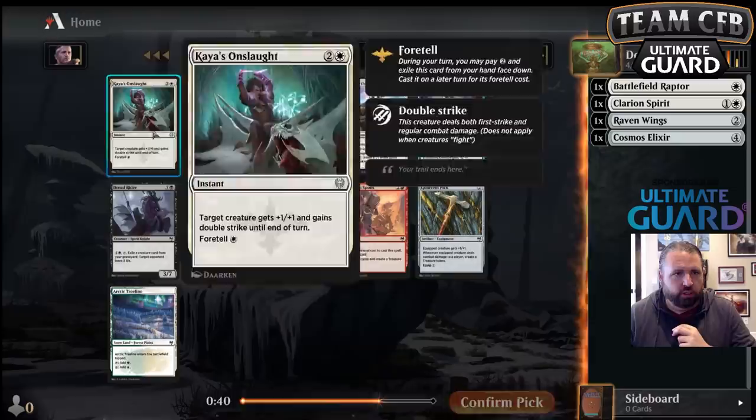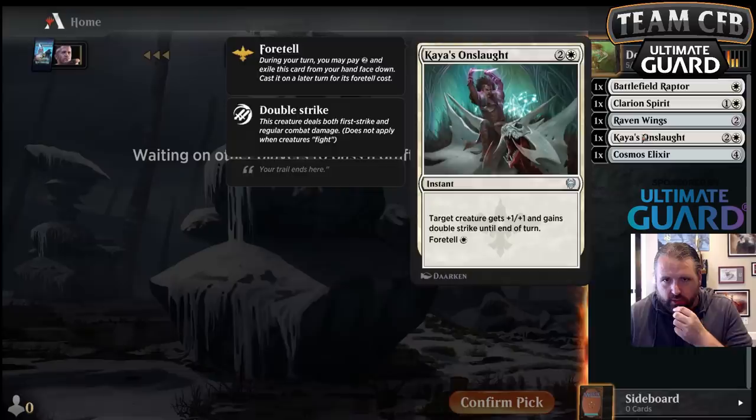Just take Berserk here — like Temur Battle Rage. Get to equip Raven Wings onto something and then, poof.